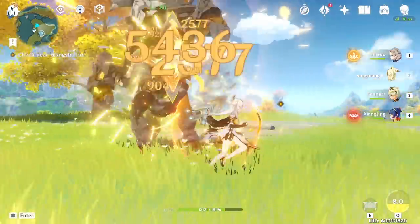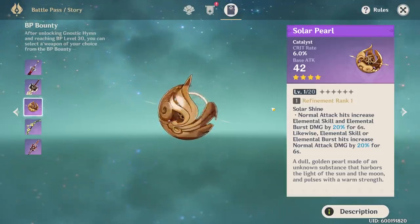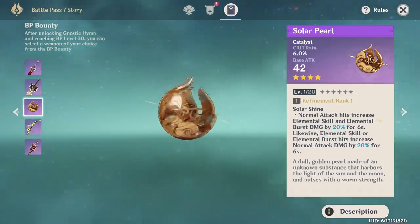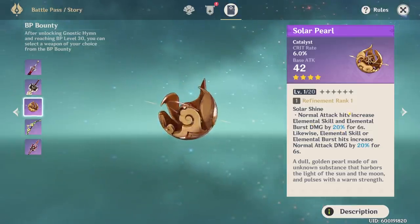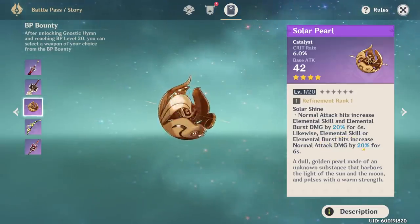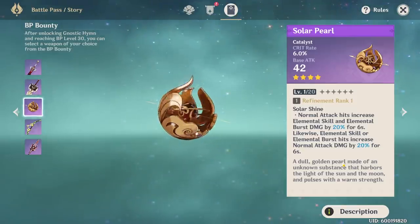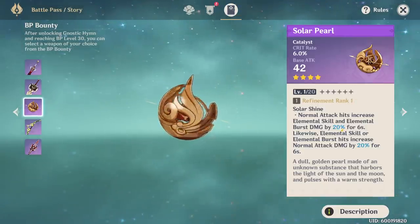For 4-star weapons, Solar Pearl is most likely the best option. It's from the Battle Pass so it requires a purchase, but it's very worthwhile. It gives crit rate, and it increases her elemental skill and burst damage by 20% after hitting with a normal attack; likewise, after hitting with a skill or burst, her normal attacks are increased by 20% for 6 seconds. This means you will always have 20% damage on everything you do with Ningguang, since she is always alternating between her skill, ult, and normal attacks — especially powerful when refined.